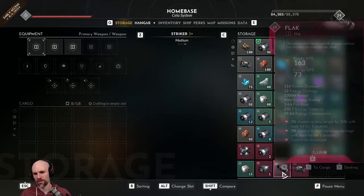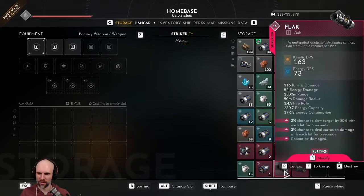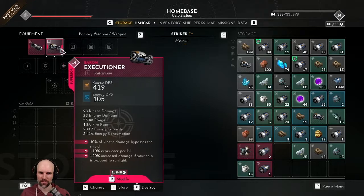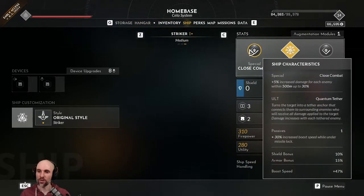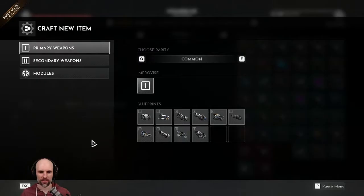I guess we're going to move things to storage. We could craft new things, or I guess we just need to unequip. This guy is good for close range stuff, right? Close combat — increased damage for each enemy within 500 meters, up to 30%. So what could we craft? Nice close range.